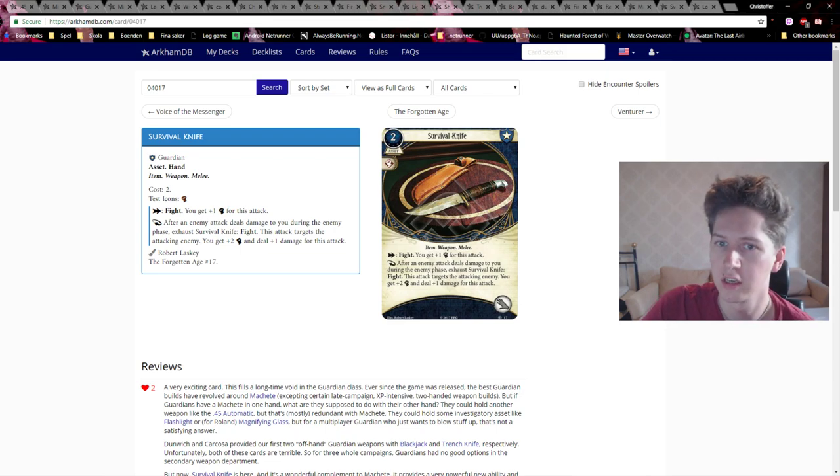For the Guardian, it's an asset that takes up the hand slot and is Item, Weapon, Melee. It has a combat icon and a single action: Fight, giving you plus one combat for this attack. It also has a reaction: after an enemy attacks and deals damage to you during the enemy phase, exhaust Survival Knife to fight — this attack targets the attacking enemy and you get plus two combat and plus one damage.